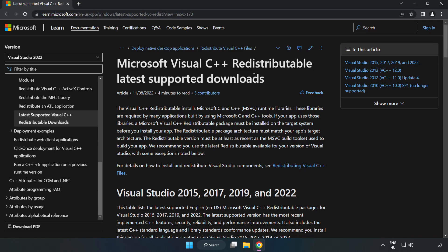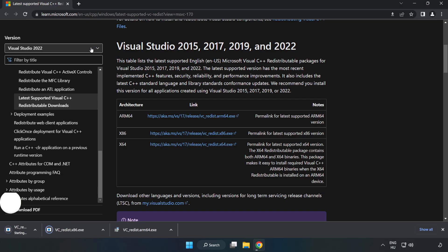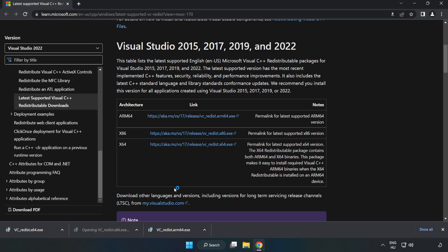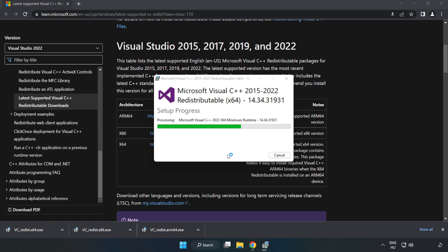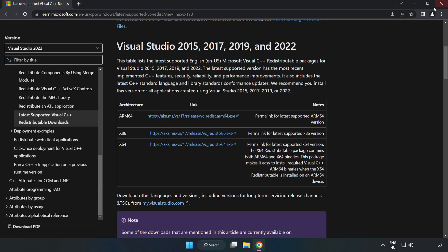Go to the next website — link in the description — and download 3 files. Install each downloaded file, click 'I Agree to the License Terms and Conditions' and click Install. If it fails to install, no problem — repeat for the other files. Click Close and repeat for each. Close the internet browser.